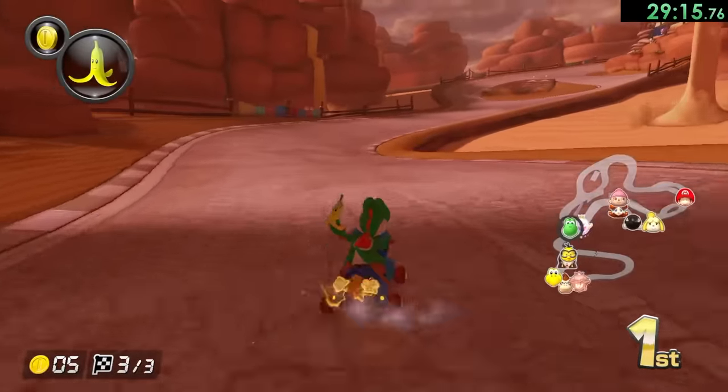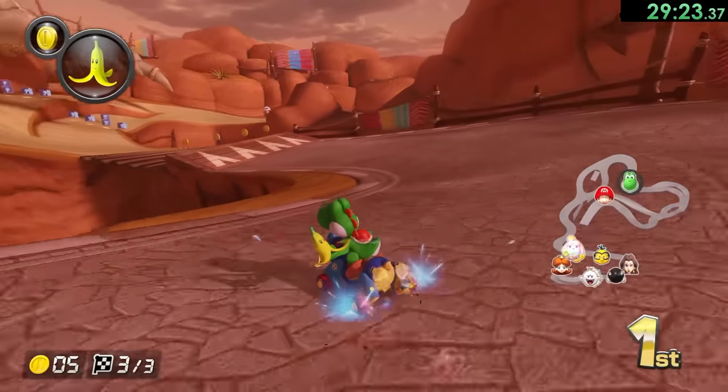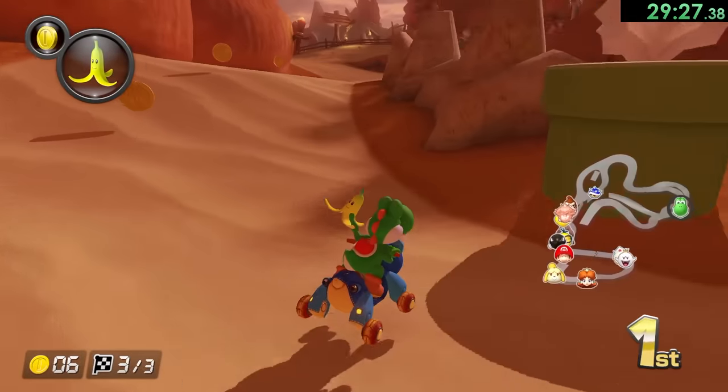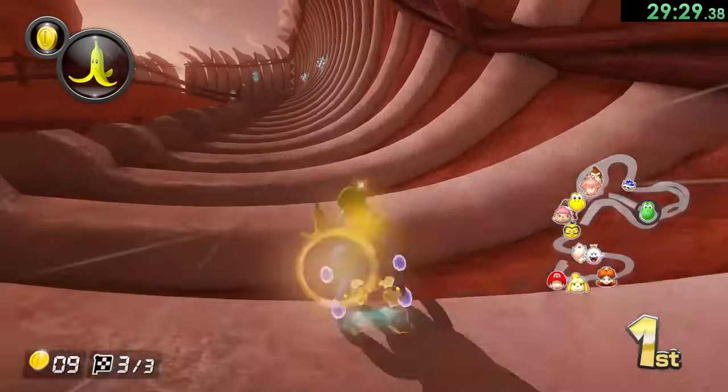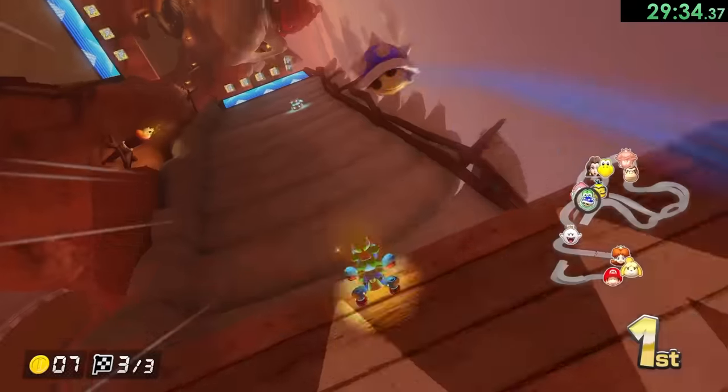I see Donkey Kong behind me — he's still got it out for my head. Let's see if I can get the slightly better one this time. I want an okay boost right there, one right there, then I want to take the left path through there. And that's actually perfect — that's what we wanted the whole time. And then we get a lightning and a blue shell.